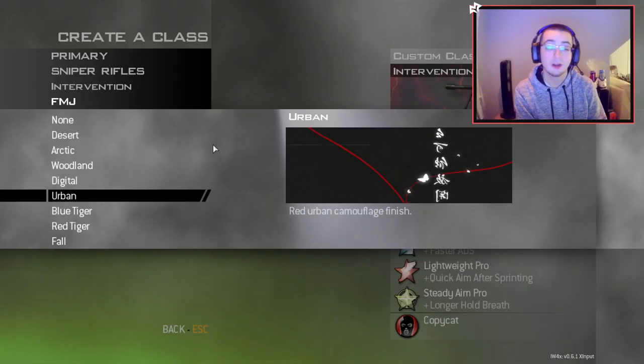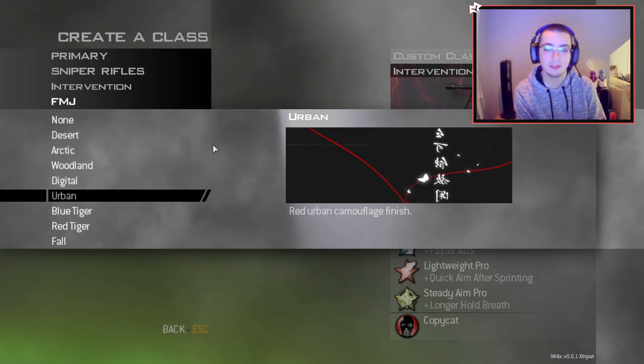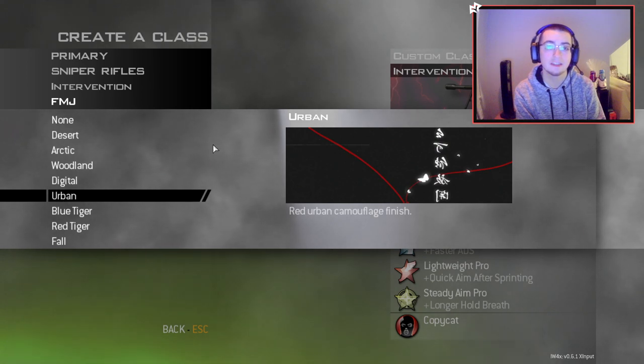Not gonna lie, I definitely went off with that rose camo, but I actually went off with this little urban camo replacement too — this is the Asian lettering one. I think this one looks so sick in game. Let me know what you guys think of these shots.